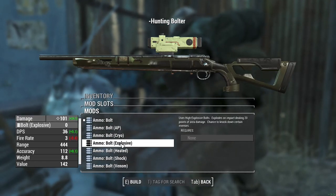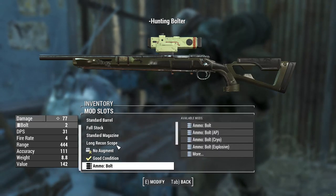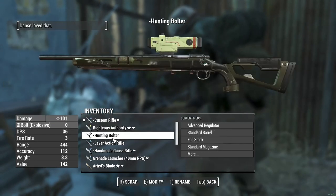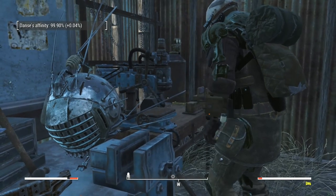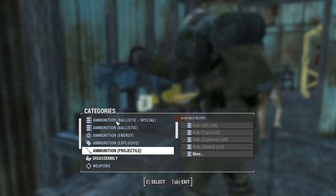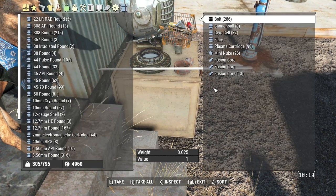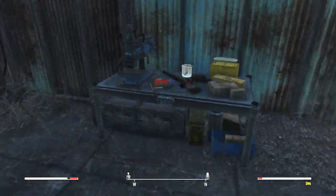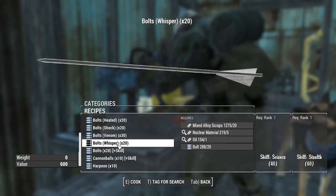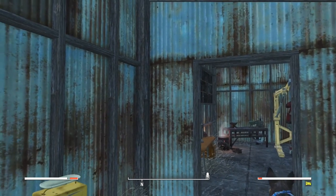If we made it a cryo bolt it does 64 damage, but a standard bolt is 77 - that's not a bad weapon. Looking at other bolt options - oh, explosive! That looks quite fun. What other bolts can we do? Let me check. It is explosive. The hunting bolter with explosive bolts does 101 damage - wow! The reason I'm thinking of this is because I've got loads and loads of bolts.